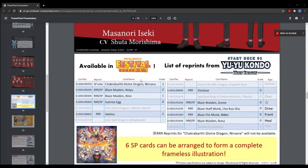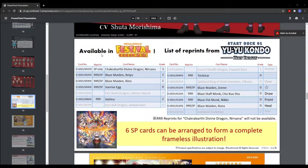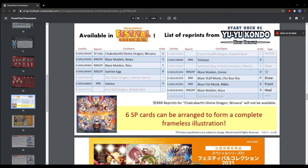Here they talk about the festival collection reprints. Cards from the trial decks are going to be reprinted, and six of them are going to be SP cards that can be arranged to form a complete frameless illustration, as you can see here. They're doing this with every single deck, I believe — they show the other ones in the next weekly bites. This is pretty cool though.